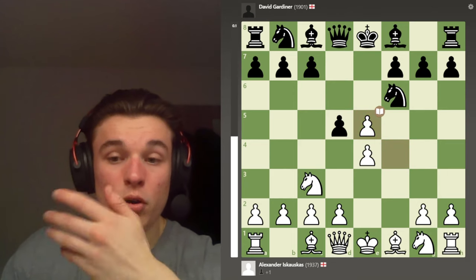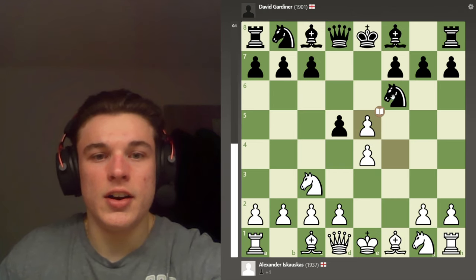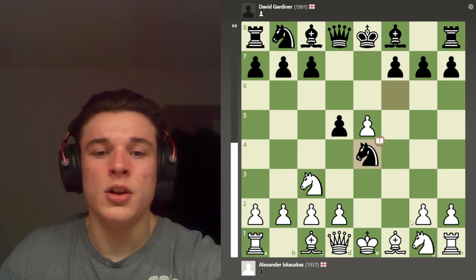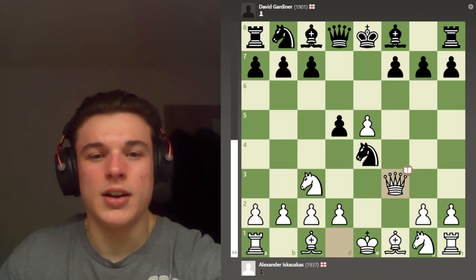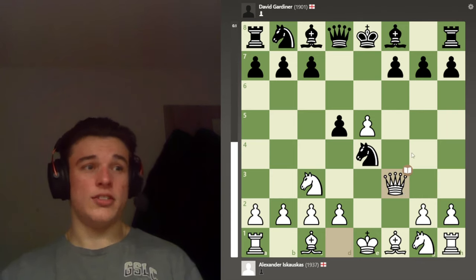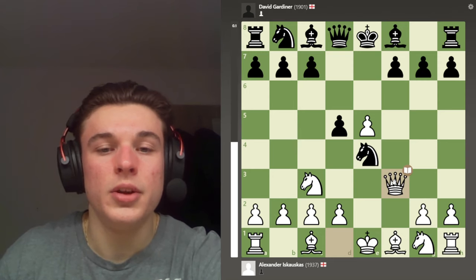My opponent plays D5, which is the best move, and we follow theory: F takes E5 attacking the knight, Knight takes E4, and Queen F3 is the popular move now. In the past, Knight F3 was probably more popular, but Gotham Chess really pushes for this Queen F3 move and I can see why — I absolutely love it, I have so much success in this line.